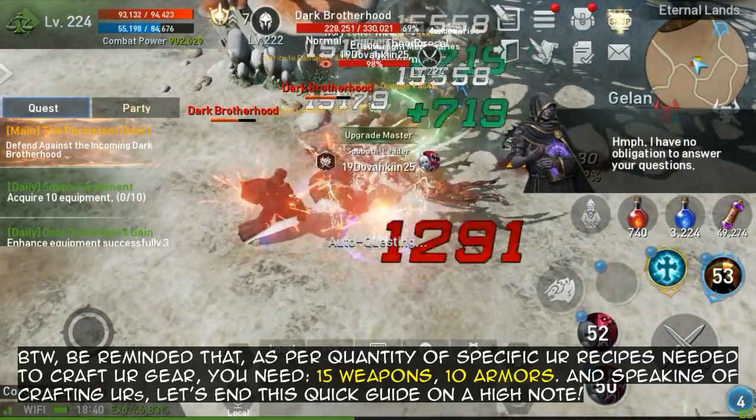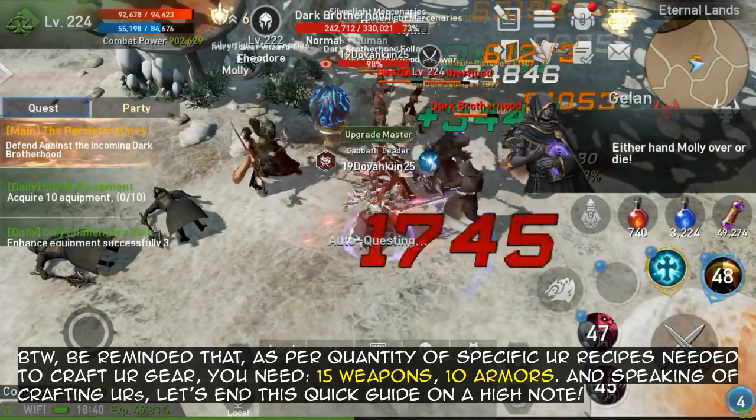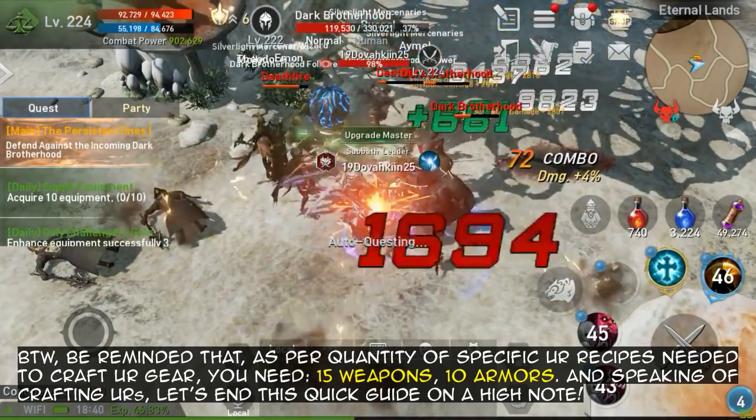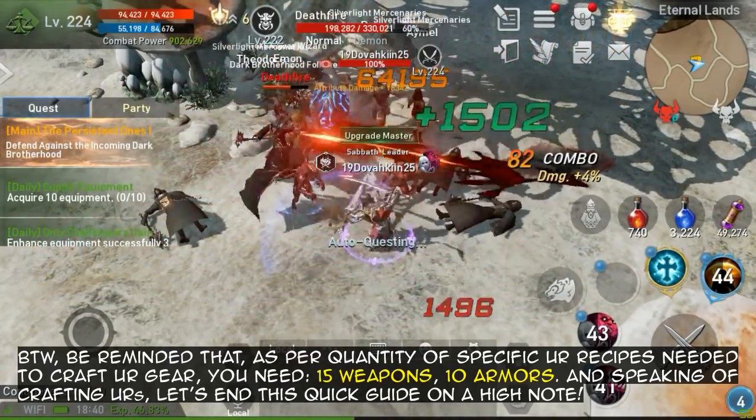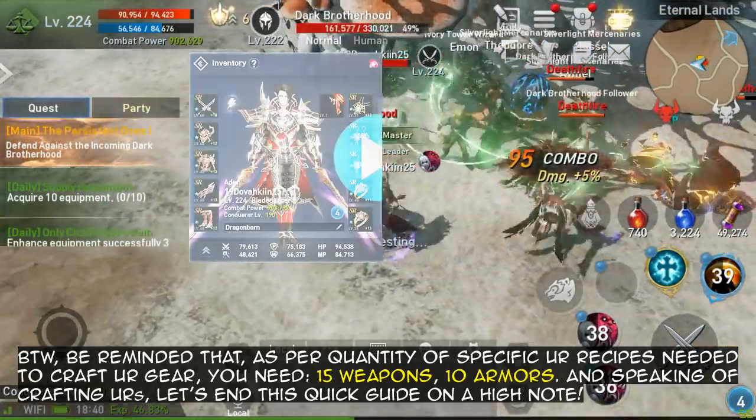Be reminded that as per quantity of specific UR recipes needed to craft UR gear, you need 15 for weapons and 10 for armors. And speaking of crafting URs, let's end this quick guide on a high note.